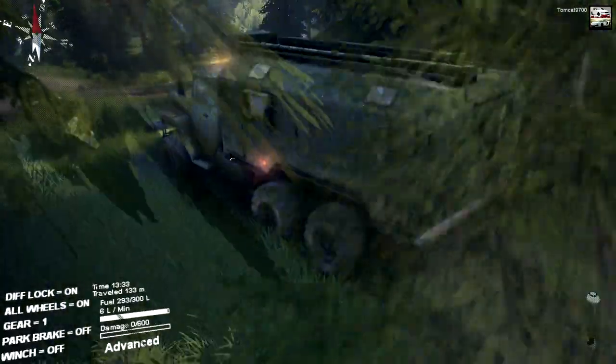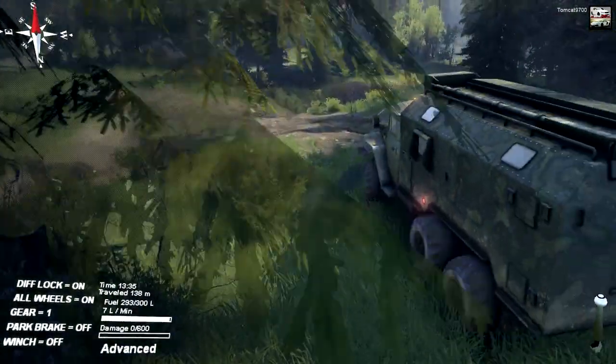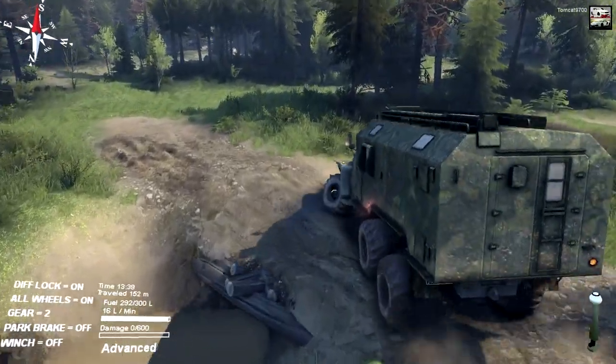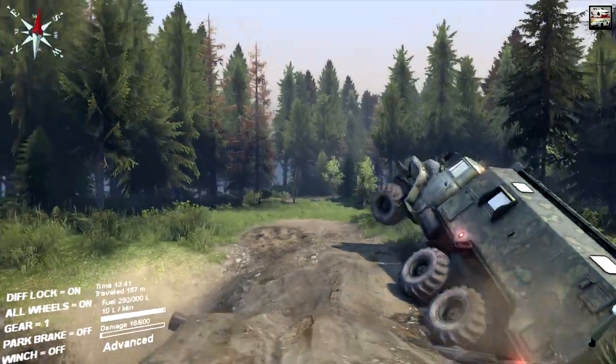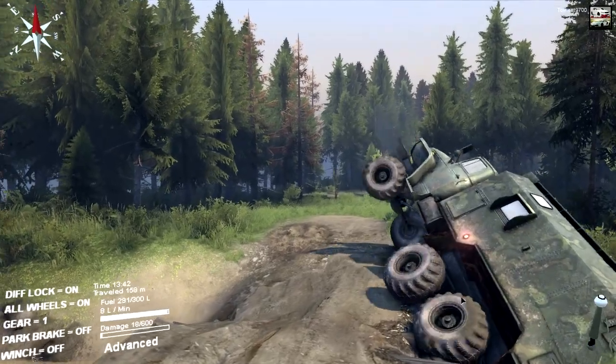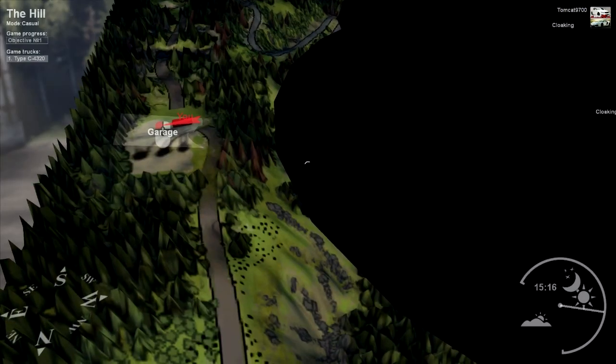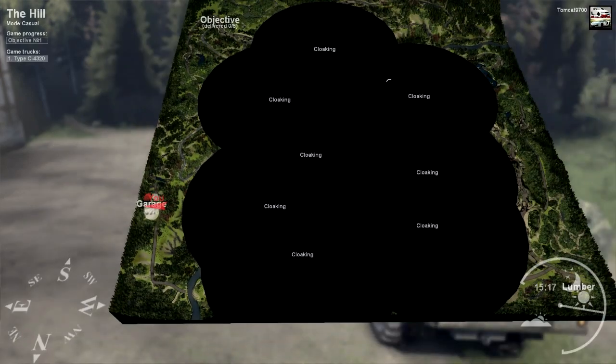The water looks really nice, and I think the reasoning behind that is the fact that they've spent a lot of time working on the finer texture details. I did figure out how to rescue trucks — all you have to do is press F1 and bring up the map.